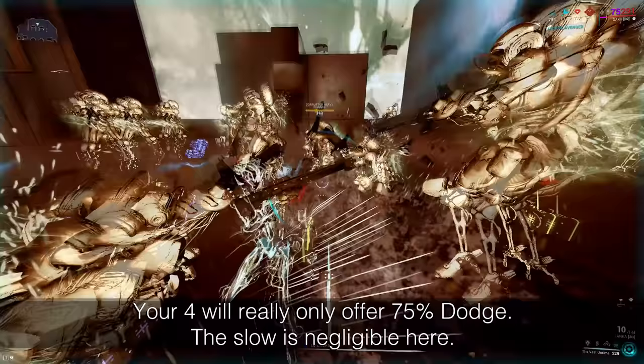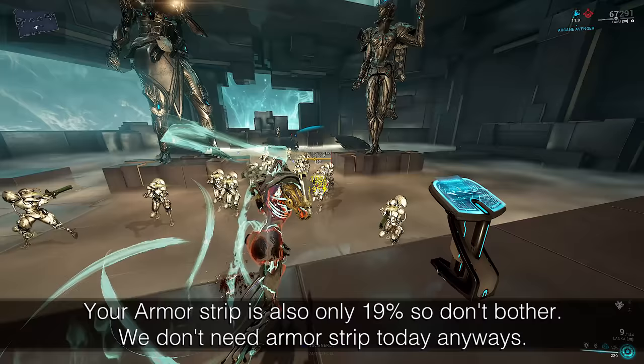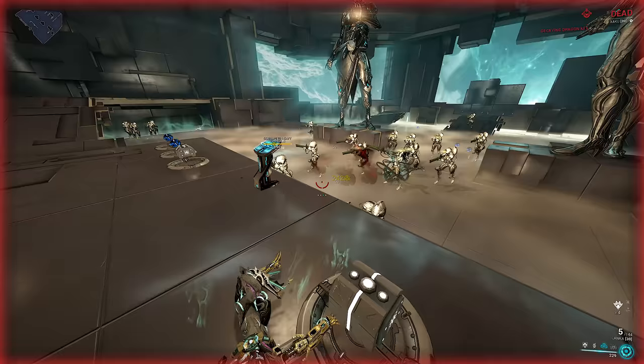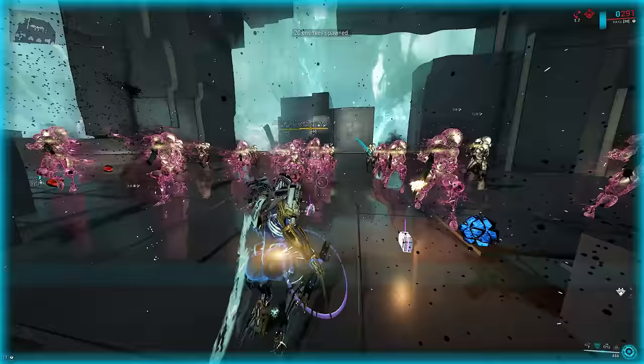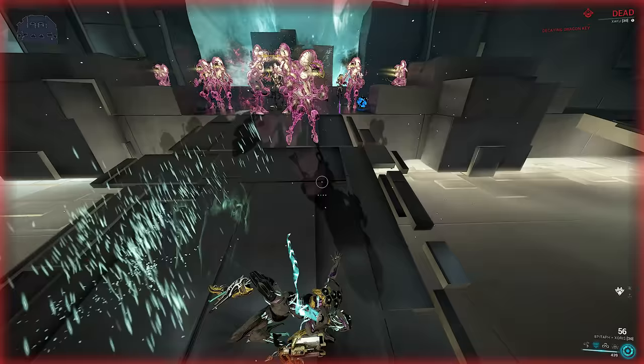In this kit, Zaku's 4 is only there as a slight slow CC. Your 3 is entirely optional. Zaku's 3 would be decent CC if you need it, but the armor strip won't be that effective on this build since we aren't building for strength. Your core will be his 1 and today, Ensnare subsumed over his 2. If you still want to use his 2, you can subsume Ensnare over his 3 instead. Keep in mind that Grasp of Lohk doesn't proc void status bubbles at all and since we're not building for strength, it won't do that much damage — it would purely just be a mini turret on your shoulders, which isn't what I'm trying to show today.